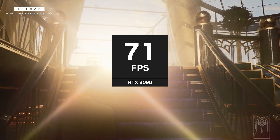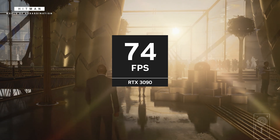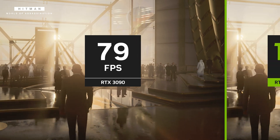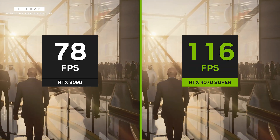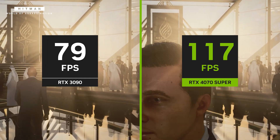And here is another game — Hitman World of Assassination. At maximum in-game settings, the RTX 3090 can do 70 frames per second. When we put in the RTX 4070 Super with frame generation, we are over 105 frames per second. A massive increase.